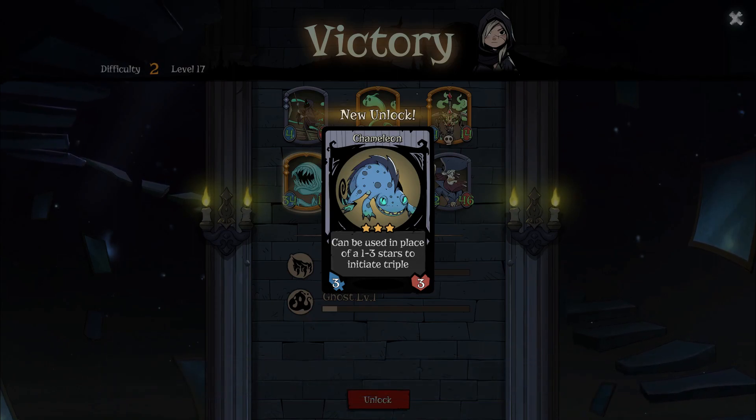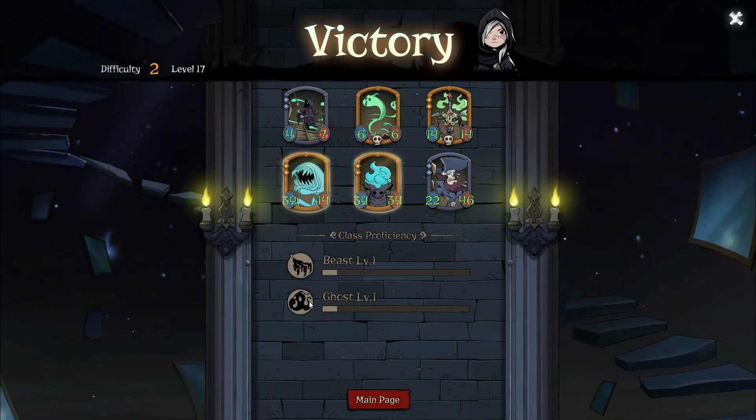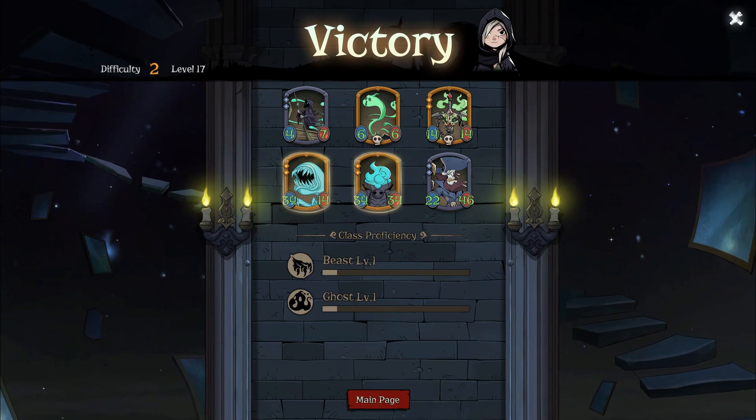Three ghosts can be used in place of one-to-three stars to initiate a triple. Chemical device gains 10-10 for one of each stack of sweet pierce and shield — class proficiency. There are proficiencies, I missed that last time. But that was Rat Grandma! Let me know what you think and if you have any tips — I still don't really get the flow of this mode as well as the base game. Thank you for watching — this was the Memory in Mirror expansion, it's a free expansion. Go check out the game on Steam, it's free and phenomenal. Subscribe for more board games, card games, miniatures, and D&D — catch you later!